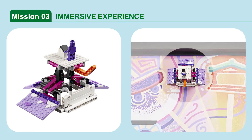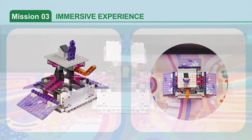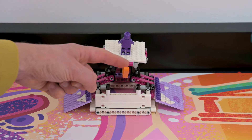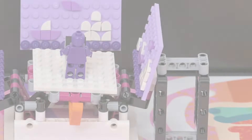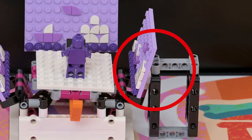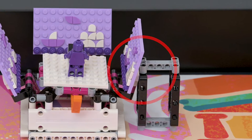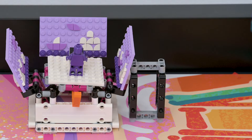Mission 3: Immersive Experience. Trigger the Immersive Experience for the viewer in the model. If the three Immersive Experience screens are raised, the mission is scored. Some missions state that to score, team equipment may not be touching that particular mission model at the end of the match. Remember that this condition only applies to the end of the match, not during.